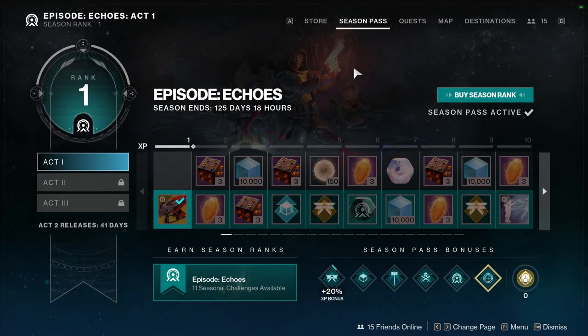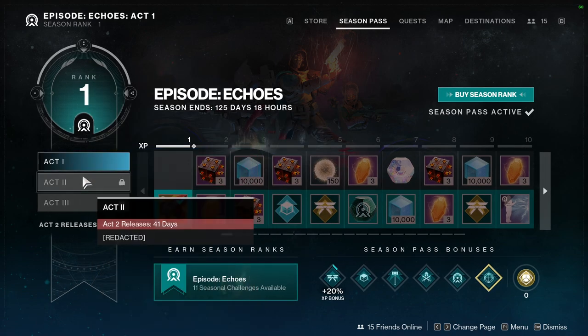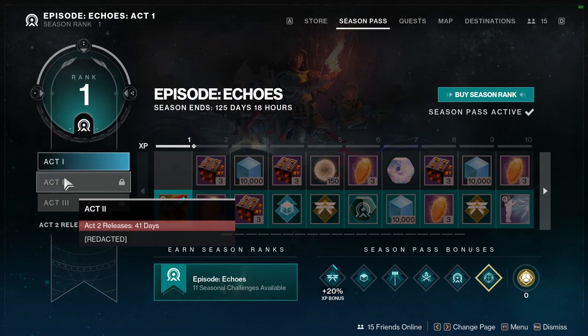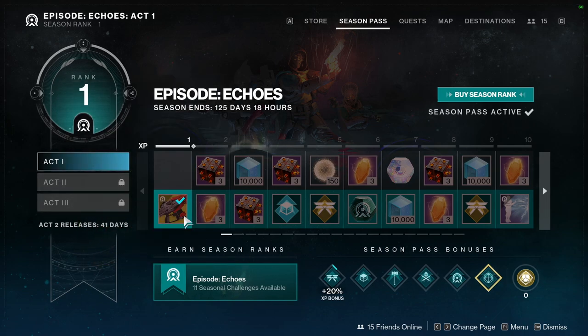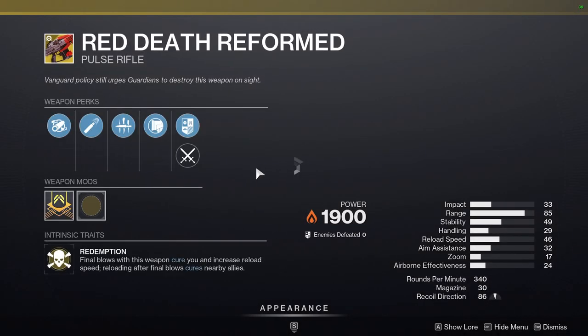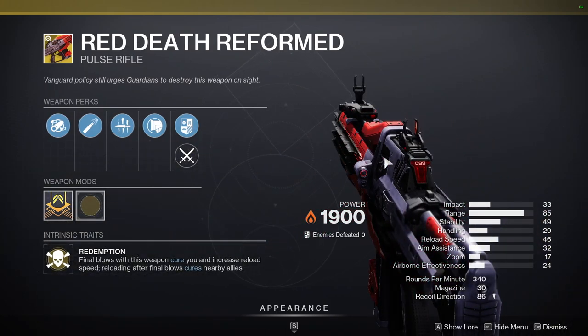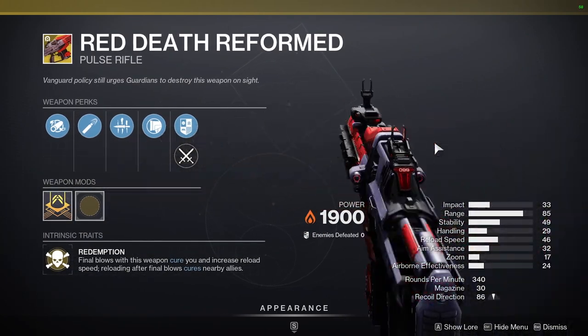Today we're looking at the season pass, and honestly it's kind of weird. When I first saw it I was like, 'oh no, they cut it up into pieces,' but the way they did it is actually way better — I really appreciate it. That being said, I still haven't seen all the rewards, so let's get into it. The first thing you're getting is Red Death Reformed, which is the new seasonal exotic.